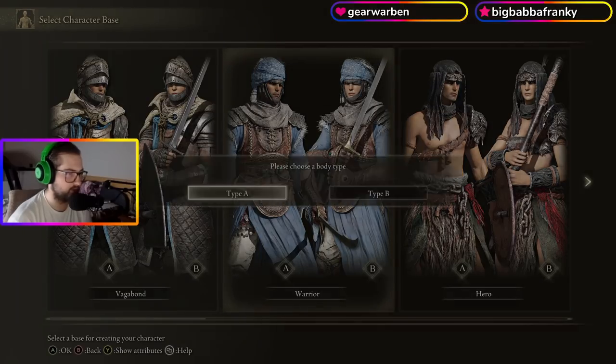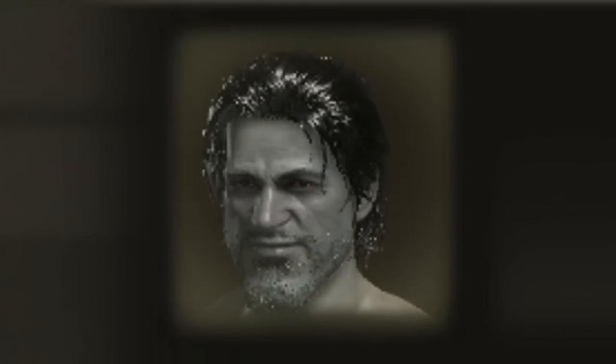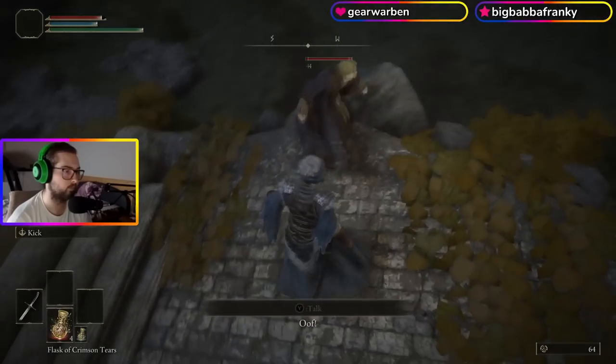I started off by picking the warrior class because it gives you the double scimitars, one of my main weapons during the run. I paid a quick visit to the homie Kenneth Hyde.